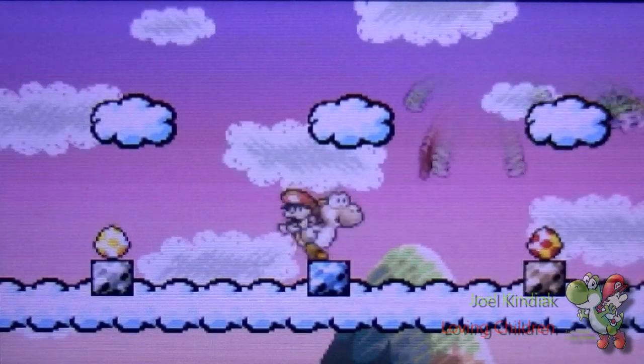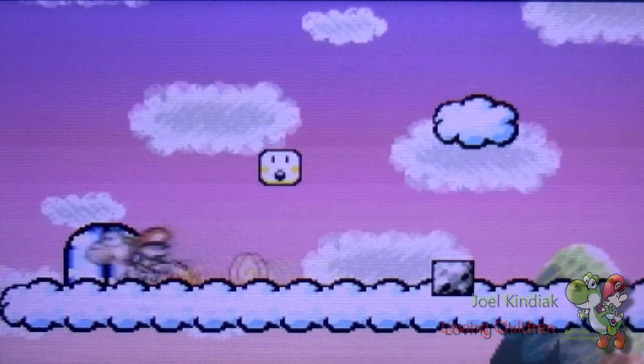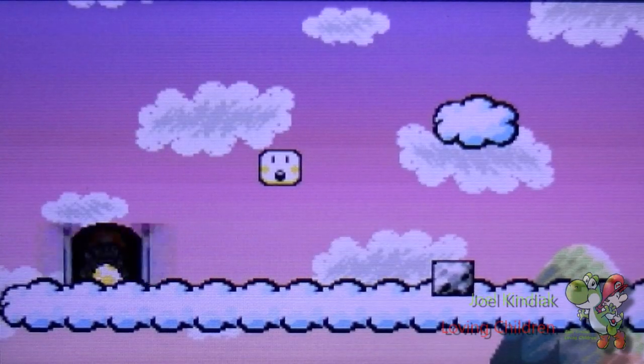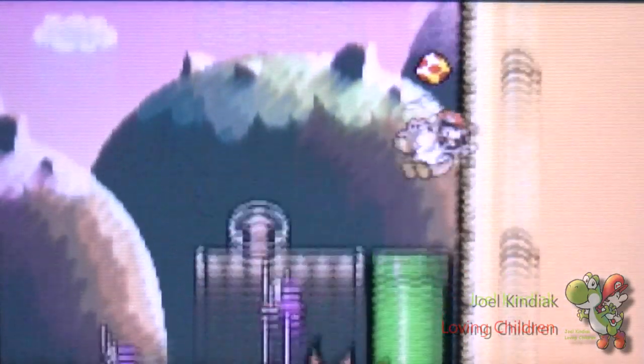Take your rainbow egg and shoot a Shy Guy with it. Any one of the three Shy Guys will get you your red coin. There's only one red coin in this room, so do not worry about red coins. We more worry about protecting your stars, because that's really hard, trust me.